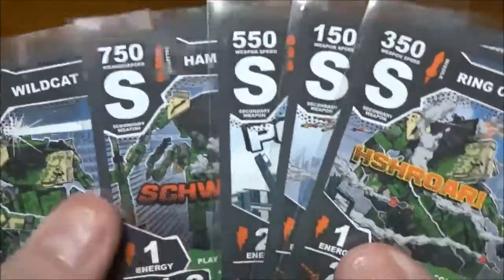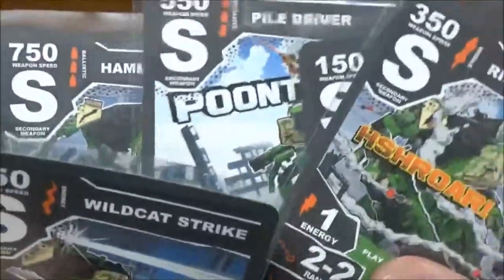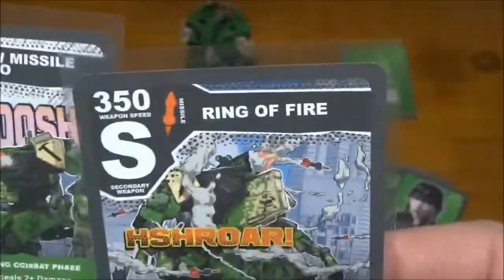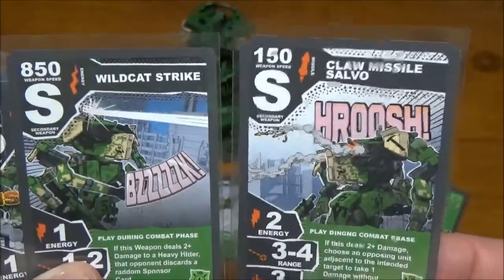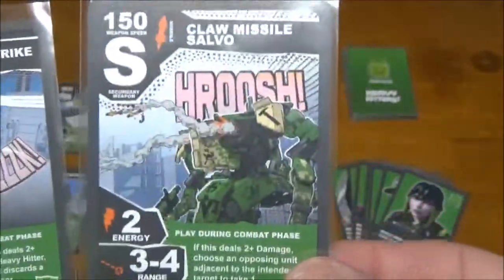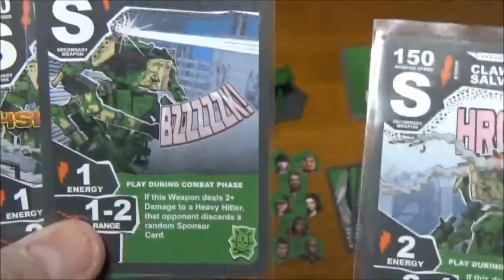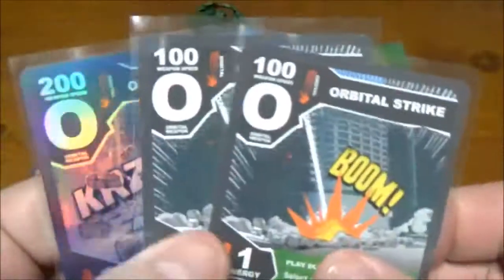Of our secondary weapons, I like Hammer Throw but the setup required is a bit much, so that goes toward the back. Pile Driver is nice but the chances of the ability going off are lower than others. Ring of Fire is a really cool weapon but also difficult to aim. My top two picks would be Wildcat Strike and Claw Missile Salvo — the additional damage to an extra target without an armor save is awesome, and knocking out sponsor cards makes this a mean one-two punch.